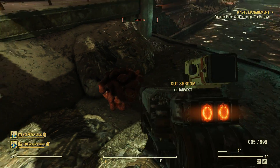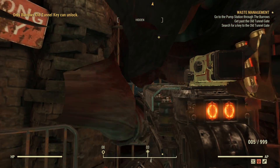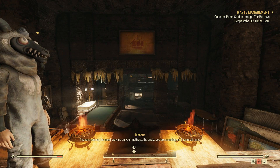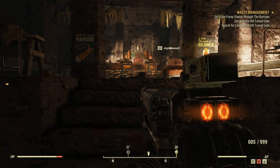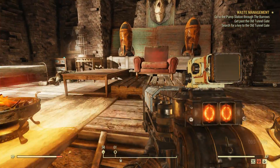Eventually you will come across a locked door, requiring the Burrows old tunnel key to unlock it. The key is in the throne room of the sewers — a name which I only now realise the joke of. To find this room, put your back against the locked door and travel right. You'll pass a set of wooden gates to your left, and go into a wooden shack which contains the throne. The key is just next to it, on a bedside table.